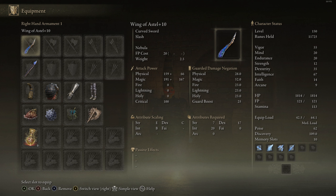At number five we have a Wing of Astel build. The stats for this are 55 vigor, 20 mind, 20 endurance, 35 dexterity, and 64 intelligence — it's at 67 because I'm getting a plus three from my helmet piece, the Queen's Crescent Crown. This build is going to be centered around using the Wing of Astel, which is one of the best weapons in the game.